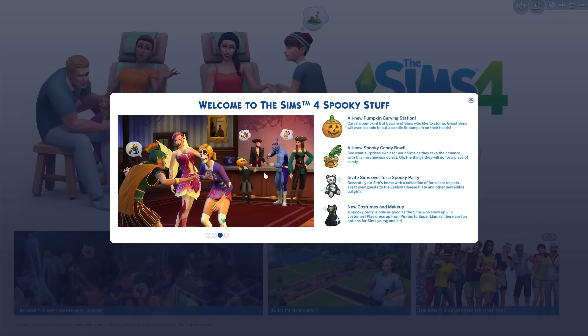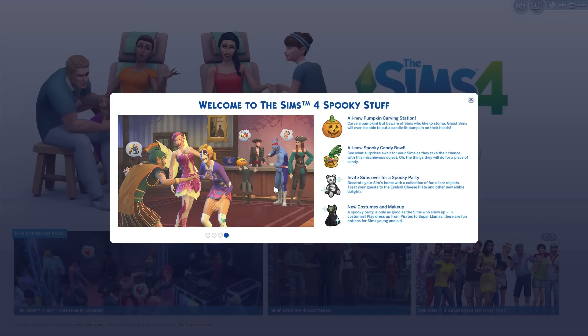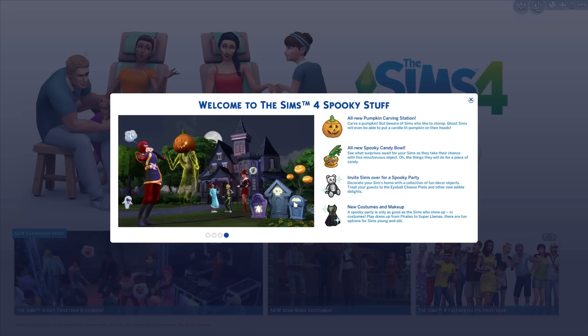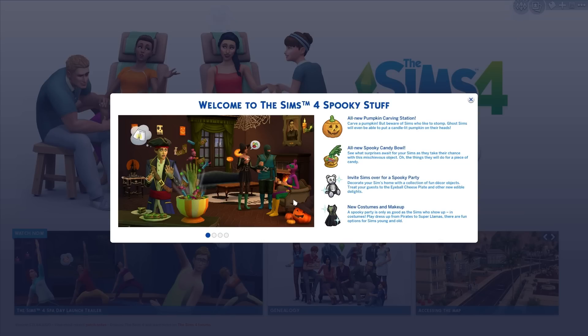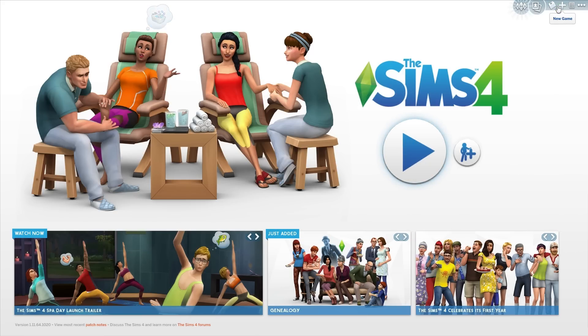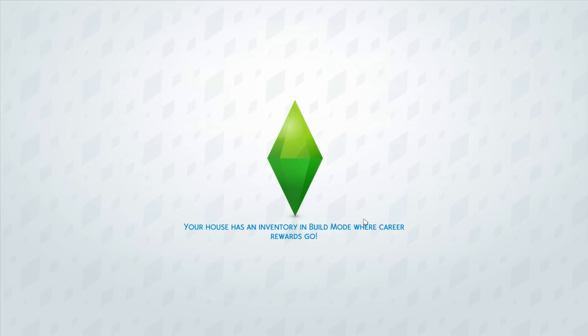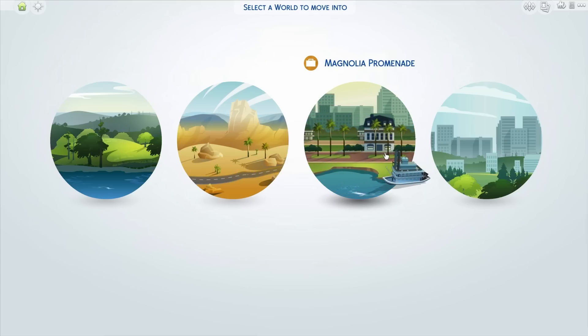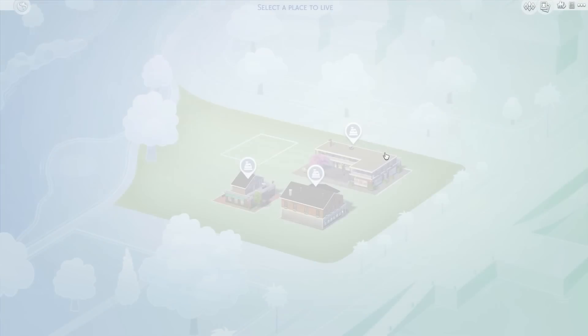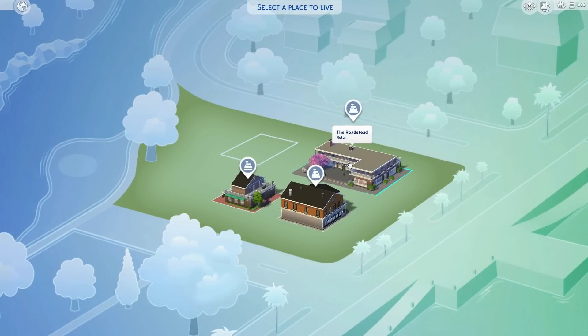There are fun options for sims young and old, though you know that as soon as you throw a party some sim's gonna come over wearing the same exact costume. I'm gonna load up the Mr. Jefferson family — I'll probably add a child to it so we can see the children's costumes too. I want to see everything.